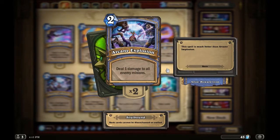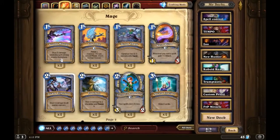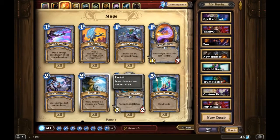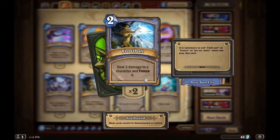Frostbolt is pretty dope — deal three damage to a character and freeze it. This is really good for a two-drop. It clears out almost every two-drop in the game, a good majority of the three-drops, and maybe some four-drops too. You can use it in combo with Ice Lance and do a potential seven damage to one target. If you have spell power, you do four plus five — nine damage. This card is a must-have.